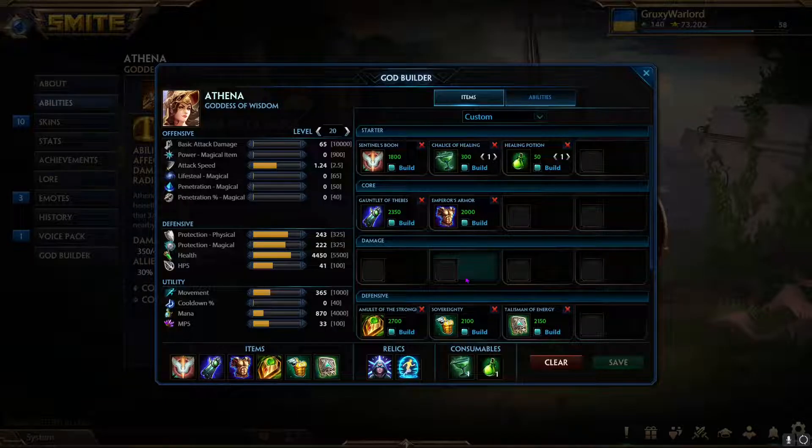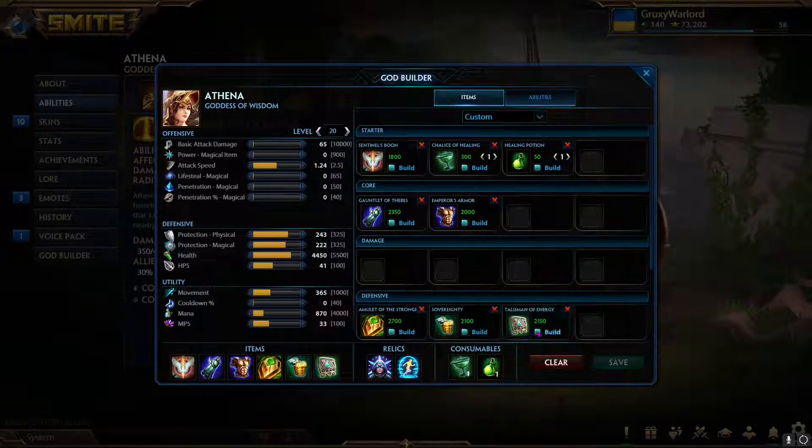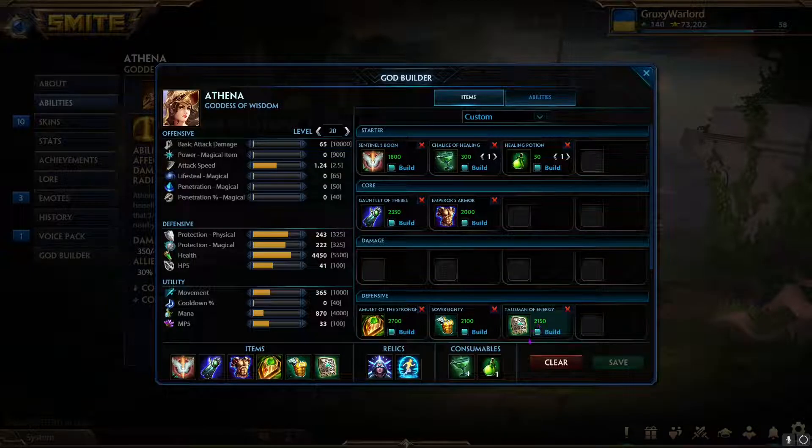Here's the build: Sentinel's Boon, Gauntlet of Thebes, Emperor's Armor, Amulet of Stronghold, Sovereignty, and Talisman of Energy. The main reason is that Athena's whole game is running people down — you run them down, pull them in, wait for your team, get the win. That's it. I threw on Talisman of Energy because people don't often go lifesteal; if they do I'll swap to Pestilence, but otherwise I love being able to run people down with the speed.